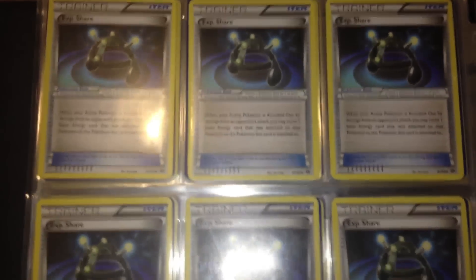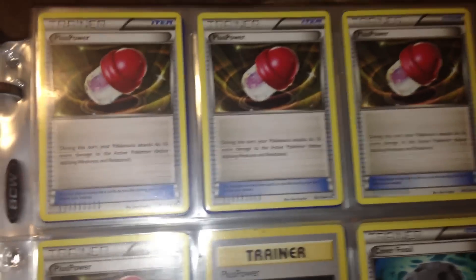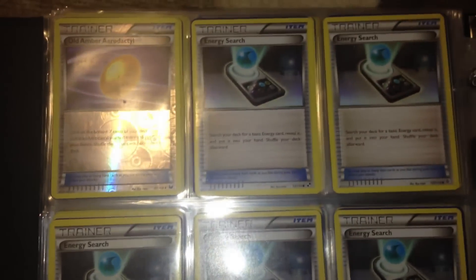Communicators, Experience Share — a lot of Experience Shares — a lot of Rescue Scarves, a lot of Dark Claws, a few Plus Powers, a few Escape Ropes, and a few Energy Search.